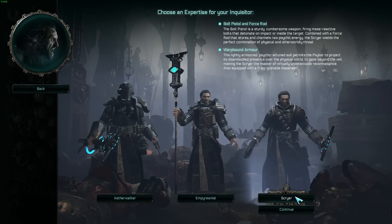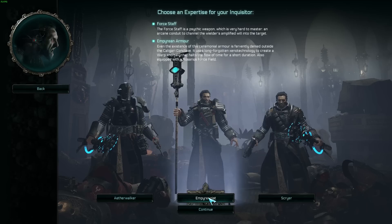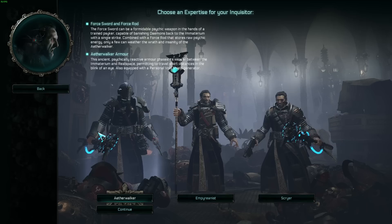Our third Psyker expertise is the Scryer, which is a little bit different. They use a bolt pistol and a Force Rod. A Force Rod is not a close combat weapon — it gives you ranged abilities and psychic abilities. So this loadout gives you ranged abilities and psychic abilities combined, and the sword in other kits gives you two close combat abilities. The bolt pistol gives you two ranged weapon abilities.